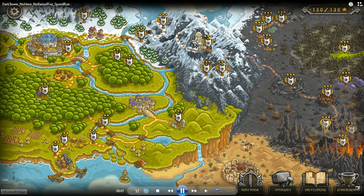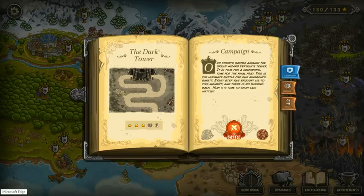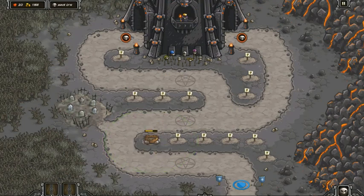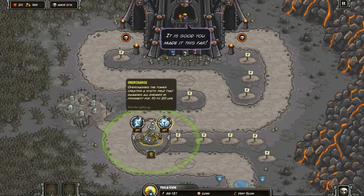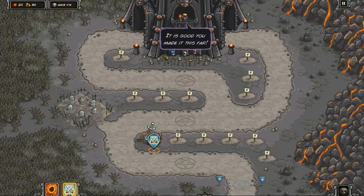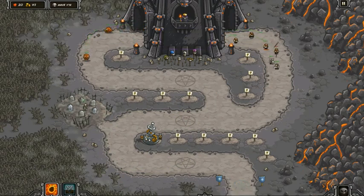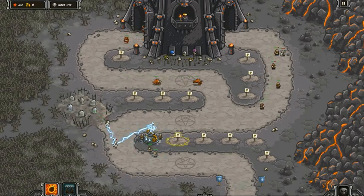Alright folks, the first thing I'm gonna do — you already know — instinctive right there. I'm sitting on top, starting right away, not playing around. We're gonna get the reinforcements going. It's already gonna be that much more challenging since I can't use the Rain of Fire.